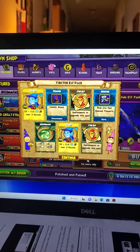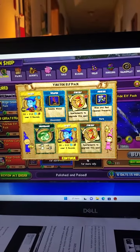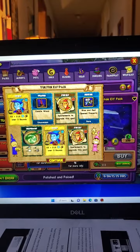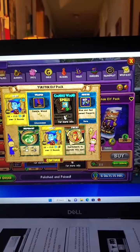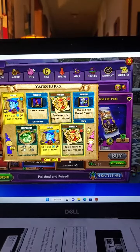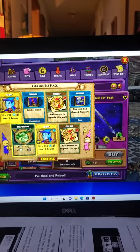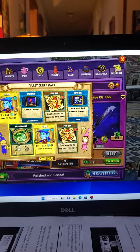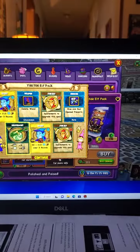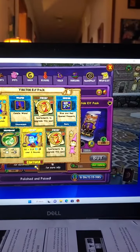Alright, we got Ice Elf Treasure Card, two of them. Spellaments to upgrade that Elf Spell — Fire Elf. We got a candle wand. We got blue and red opened presents, two of them, and then this food for the pets. It's got two, three, four, and one. It's called Peppermint — like a pet peppermint.